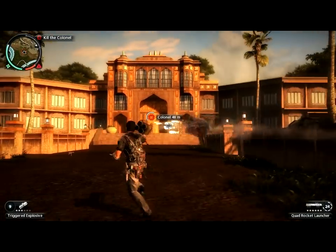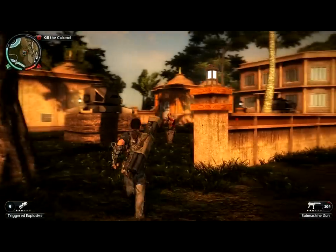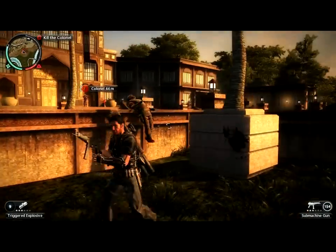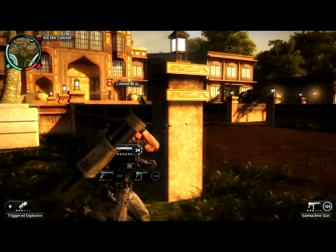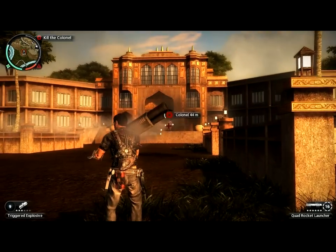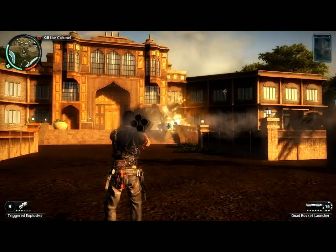You see — you flew up in the air and it takes fall damage too, which actually helps. One thing I want to tell you: if you're going to shoot someone, just reload your gun first — it's better. It took a couple of shots. Yes — this is done.